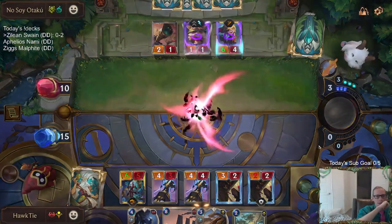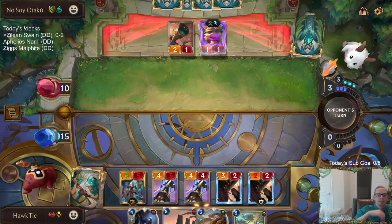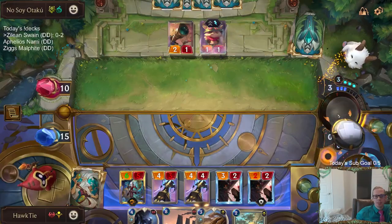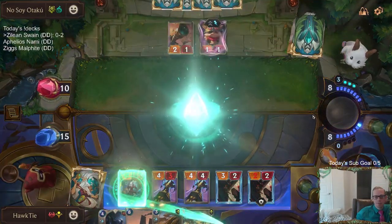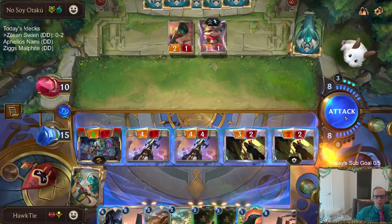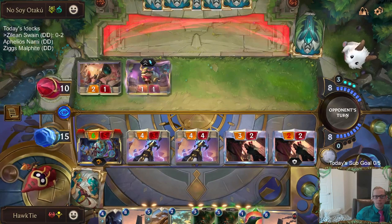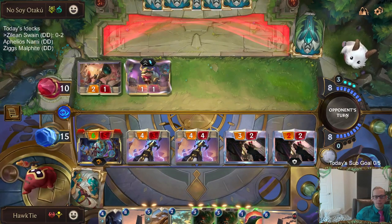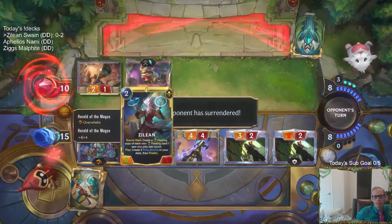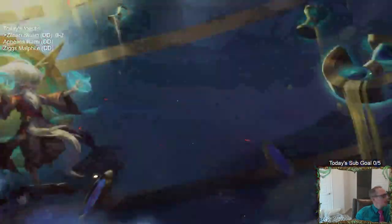So now next round we'll get two more Arachnoid Sentries and another Ravenous Flock, which is pretty awesome. We can probably attack first though — these look like good attacks. Put them down to... right, never mind, Overwhelm. I was going to say one but forgot about Overwhelm. Negative four. GG's. We are one and two.